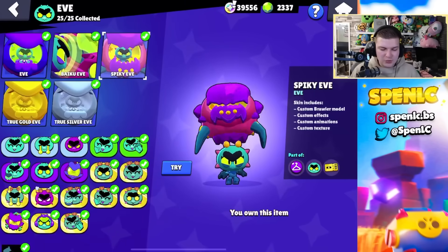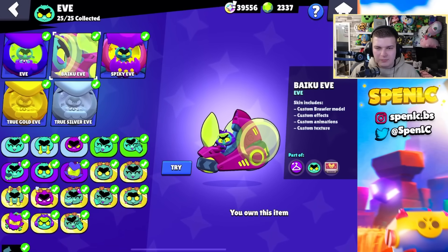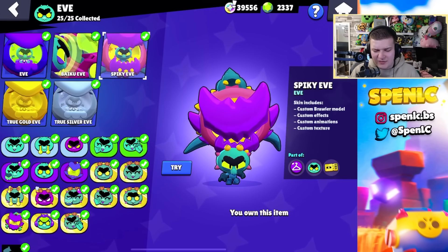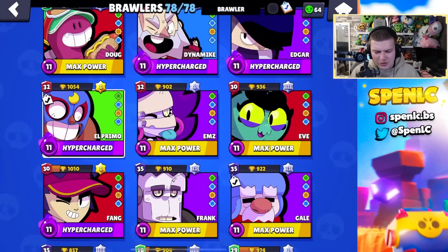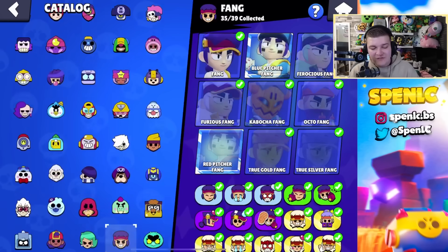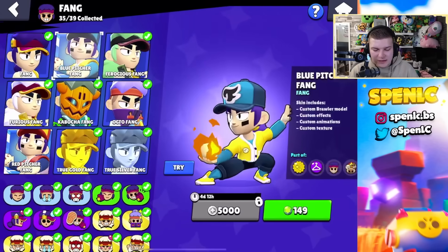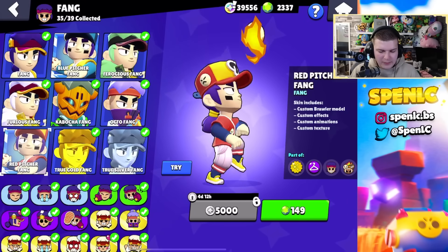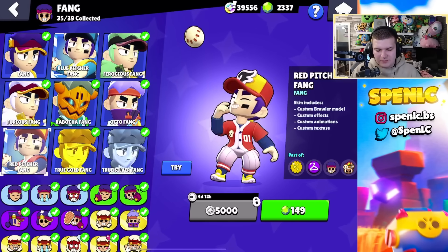Eve only has two skins. By far the better one is Baiku Eve — however you say it — that's way better than Spiky Eve. Spiky Eve is ugly, how could you ever use that skin?